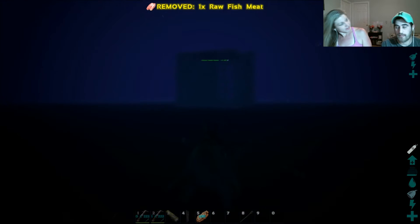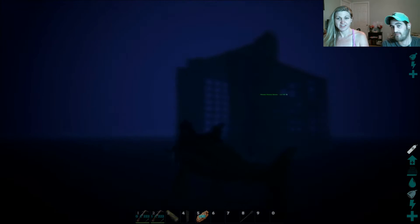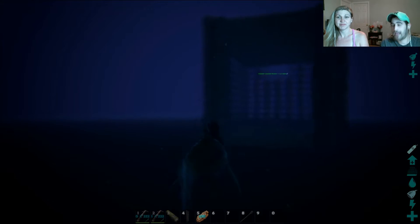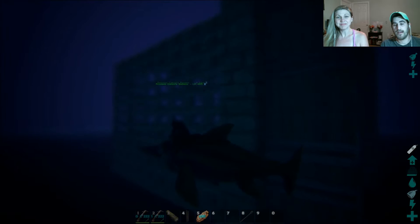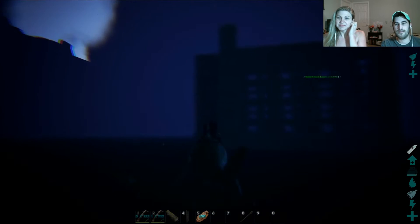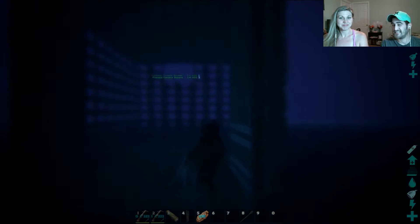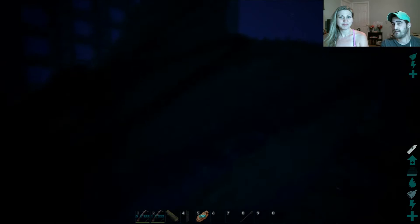So you guys watched — I assume you've watched the first Mosasaurus taming attempt. If you haven't, please watch it. It was actually a second attempt; we never even posted the first one. And this is actually a third attempt. We just kept losing the moseys — they'd run away and it's so dark under the water. So I came up with this idea to build an undersea water cage at what I think is the deepest point on the center map.